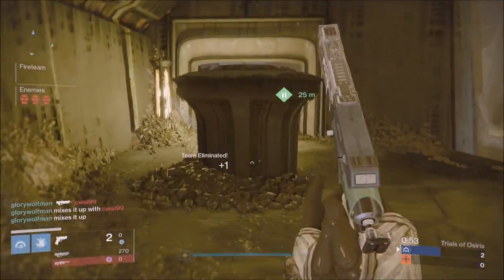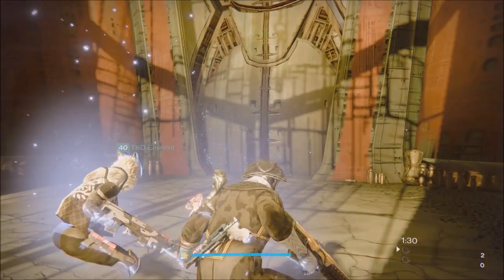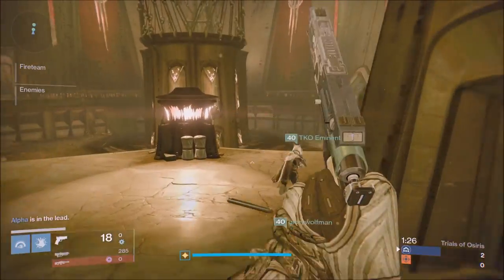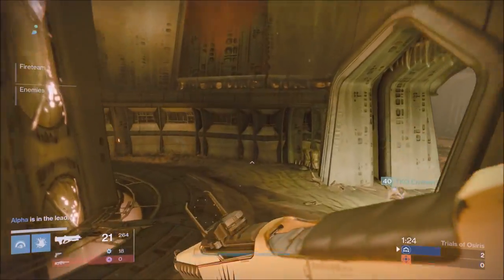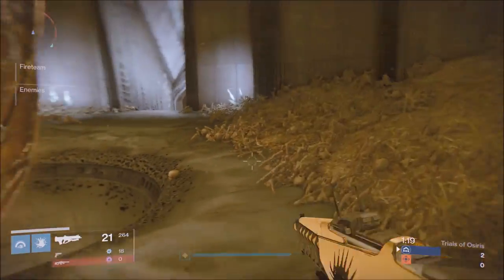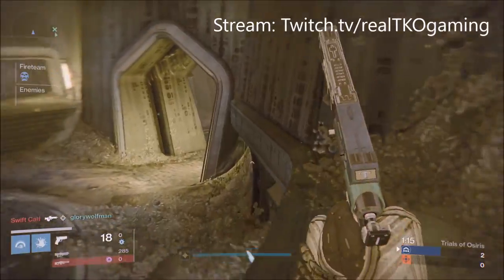Now let's go to the Titan. I would definitely recommend the Titan smash because it's good for countering roaming supers like the Arc Warlock or Blade Dancer. You definitely want a Titan smash if you're comfortable with it. Also, the Striker Titan grenades are really helpful to block off hallways, and on heavy round you can use it there as well.